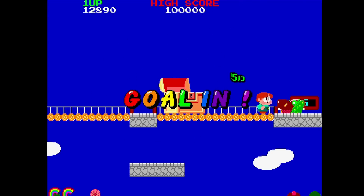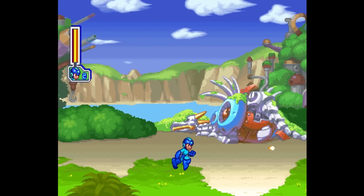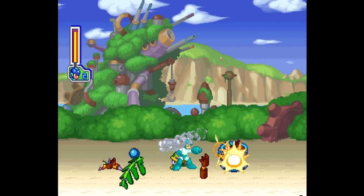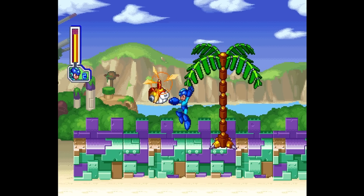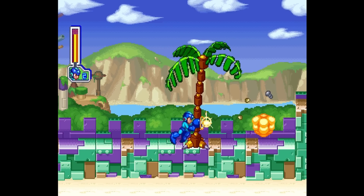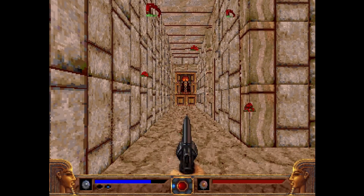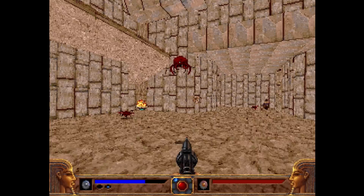On the Sega Saturn side, SRG320 updated the core as well. The major takeaway is that games are functioning better and the audio quality is much improved — especially considering SRG320's current situation. Playing something like Mega Man 8, the sound quality is really the main takeaway. After this example of Power Slave — a game that used to freeze on the first level but now moves on — you'll hear a bit of Hexen; just listen to the quality of the audio in the updated Sega Saturn core.